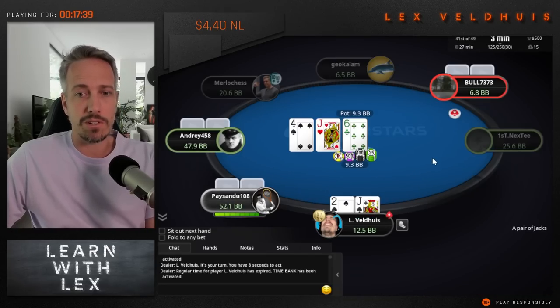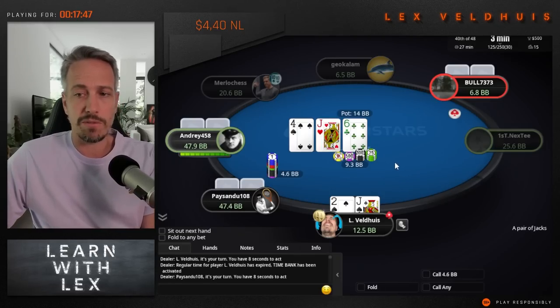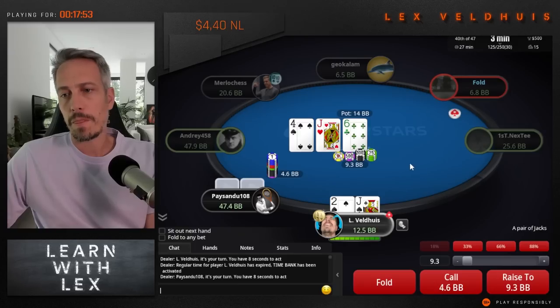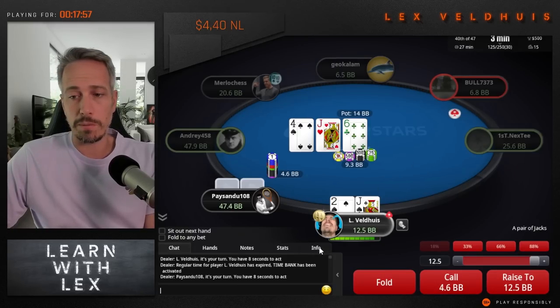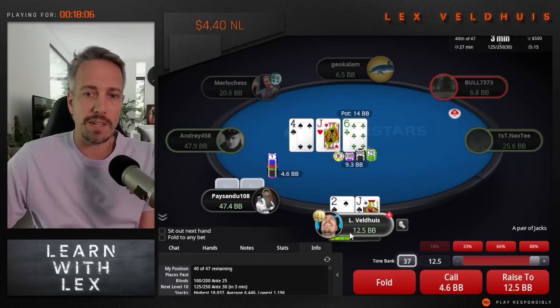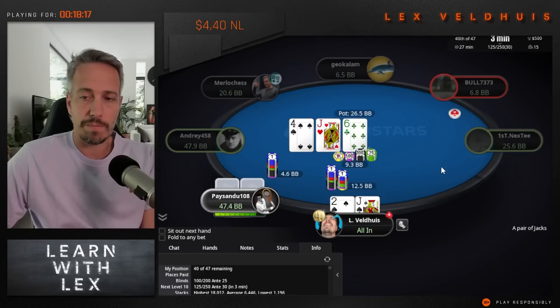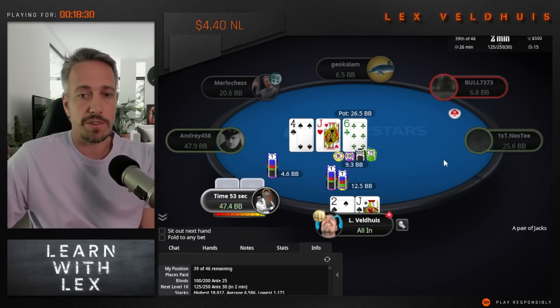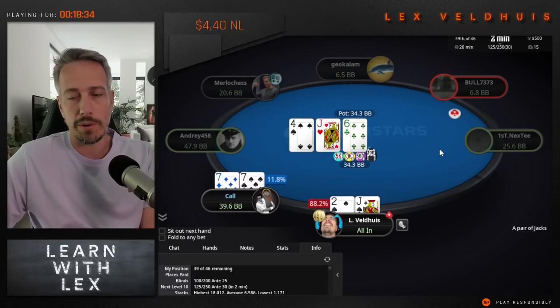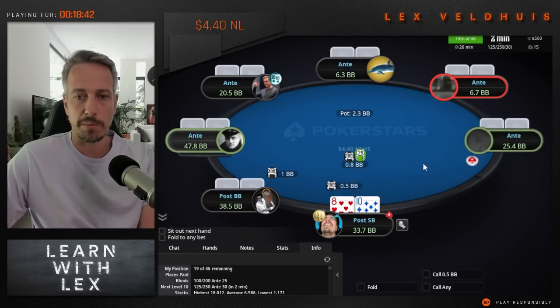Don't make the mistake of jamming it in just because you see something and don't want to have a decision. You lose out so much money if the preflop raiser has king-queen and puts in two big blinds - to lose that value would be awful. I have to go for it with big bets. I'm not going to fold the jack at this stage. If you have 30 big blinds and call here and get into a complicated spot, Jack-deuce looks a little less appetizing. But this makes it very easy because we're only risking 12 big blinds. We win a really nice spot - our opponent had two outs with 35 big blinds.